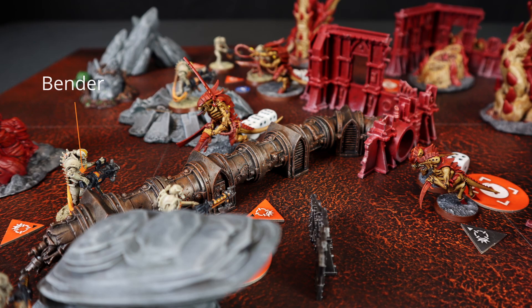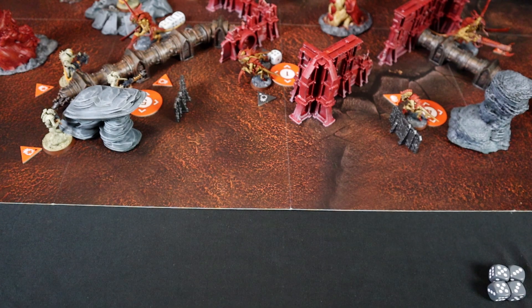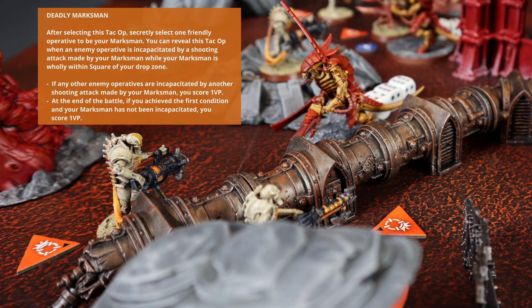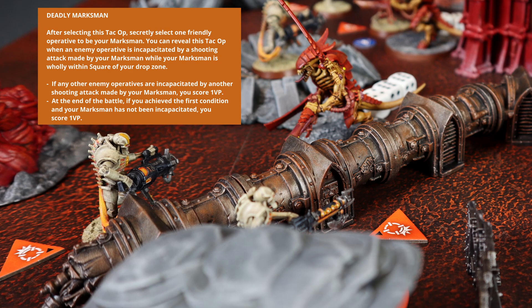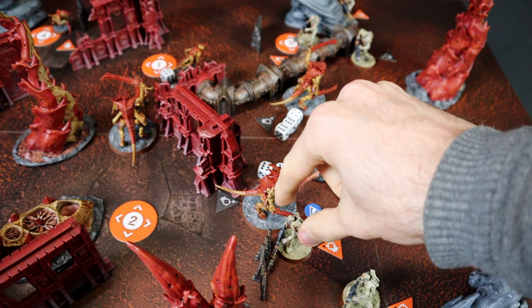Bender witnessed the fight scene and after Gasket falls to the ground, the Immortal takes aim and fires on the Hormagaunt to kill him. 4 shots at 3, all hit. Due to penetration, Jerry can only defend with 2 dice and needs 2 sixes — he's dead. You can join Tom now. Thanks to the kill I can reveal the attack of Deadly Marksman by activating it: the next kill Bender makes will earn me 1 victory point. Spike has no vision on the Necrons and decides to find a more suitable position, advancing with movement and dash and changing order to Conceal.